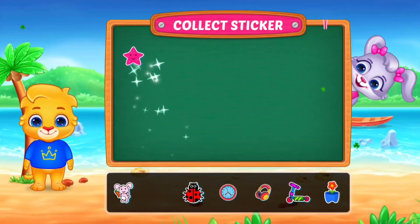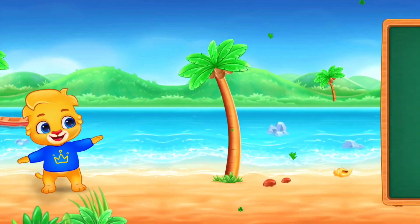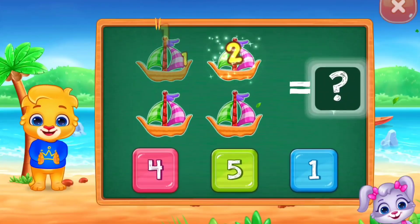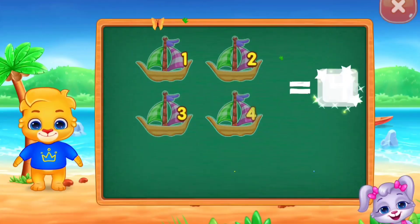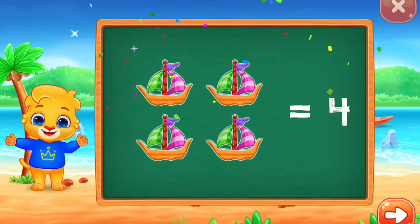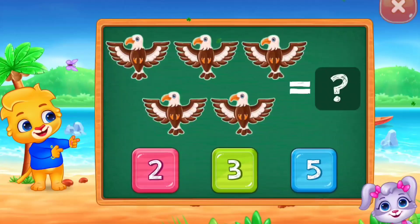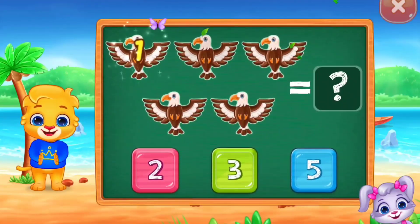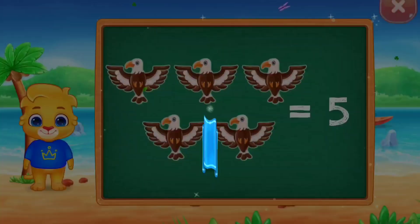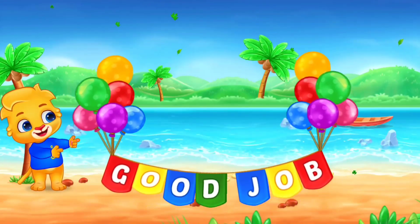Pick a sticker! Boats. One, two, three, four. Woo-hoo! Four boats. Eagles. One, two, three, four, five. Woo-hoo! Five eagles. Good job.